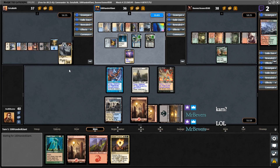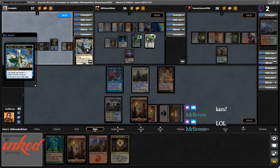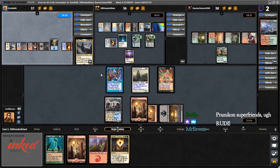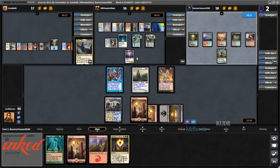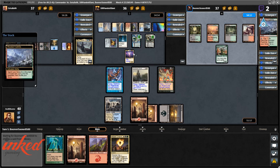Alright — so Karn's a jerk. We've got Tamio, Karn, and Pramikon — this player does not like other people having fun. This is a very rude deck going on right here. I feel personally attacked even though I actually haven't been attacked.